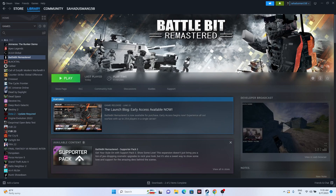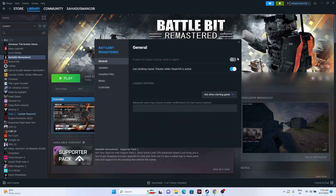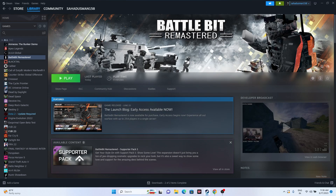Next, disable the Steam overlay. Right-click BattleBit Remastered in Steam, go to Properties, and make sure the Steam overlay option is turned off. If it is on, turn it off and launch the game. If that's not working, go to the launch options and try the command '-dx11'. If dx11 doesn't work, try '-dx12'.